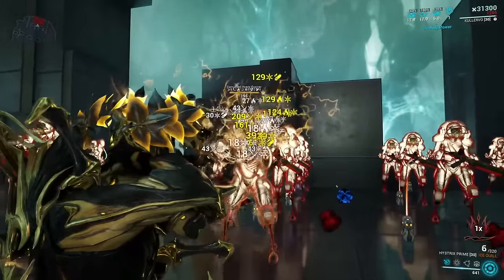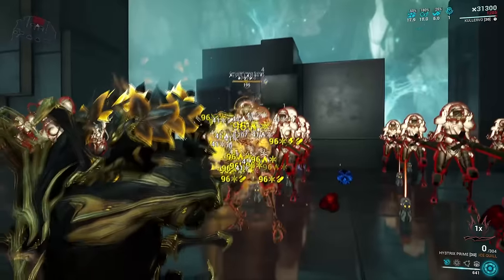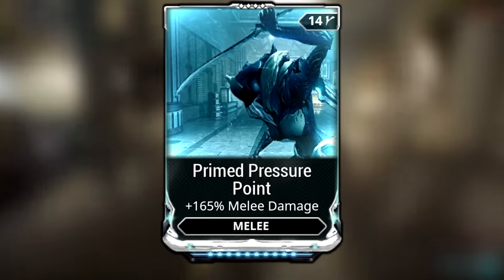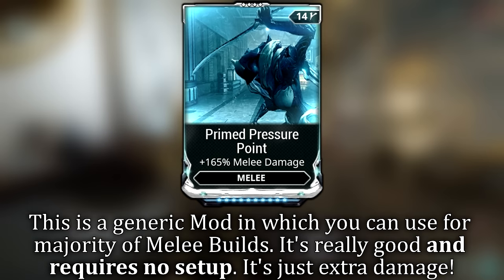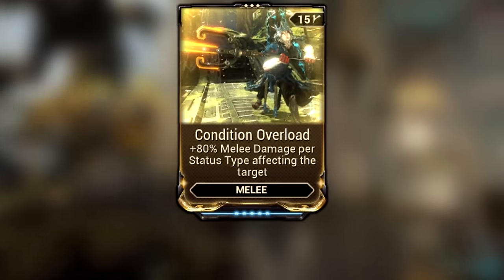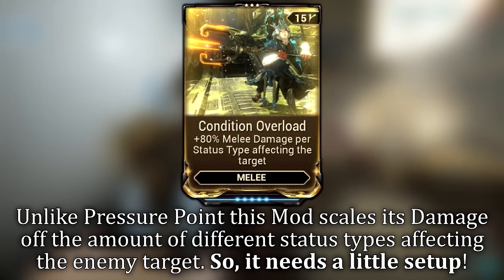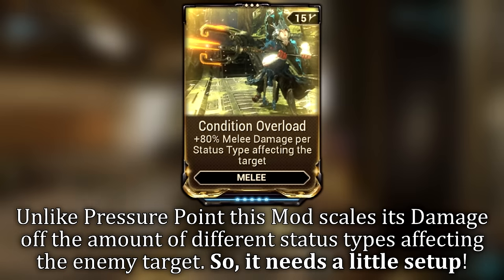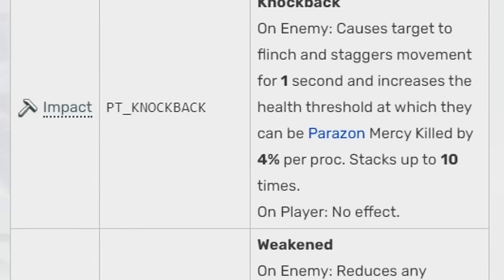Let's talk about primers — what are they and how to benefit from them the most? A primer in Warframe is typically something that enhances something else which scales off of it. For example, Primed Pressure Point yields a 165% flat damage increase, whereas Condition Overload gives us 80% damage increase per different status type affecting the target you're going to attack. Condition Overload scales, but it needs a little help.